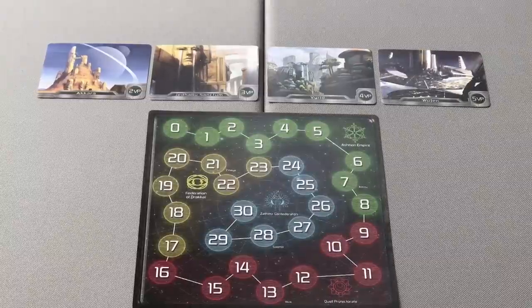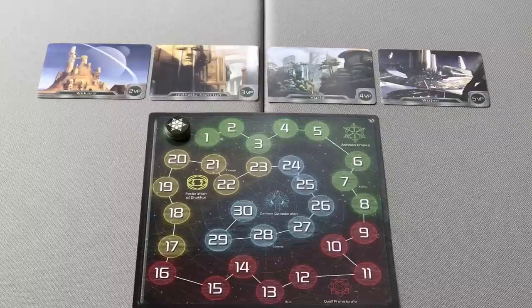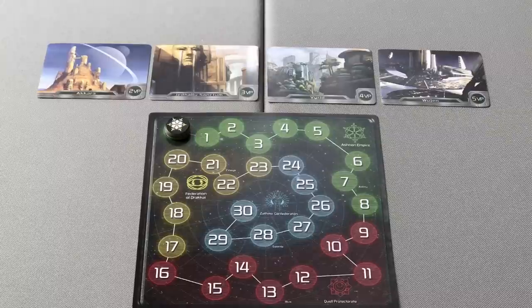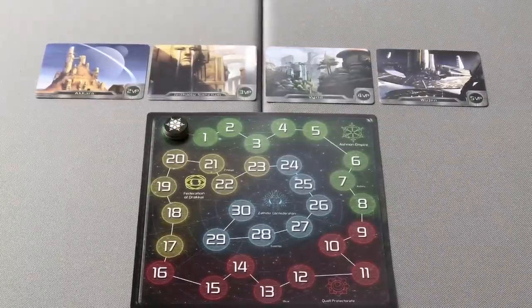Place the score track in the center of the table where players can reach, and place all players' score markers on the zero space of the score track. Imperious is played in a series of rounds until the game ends with a player reaching or exceeding 20 victory points.